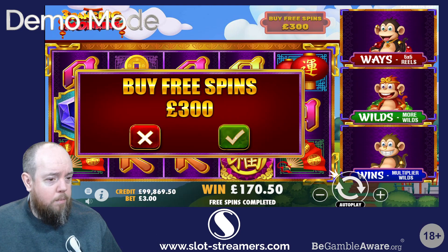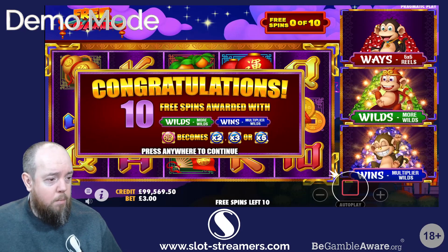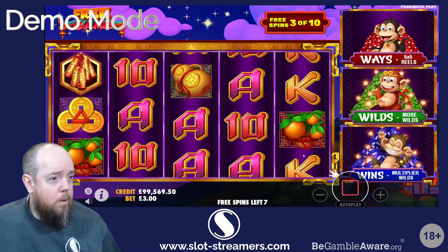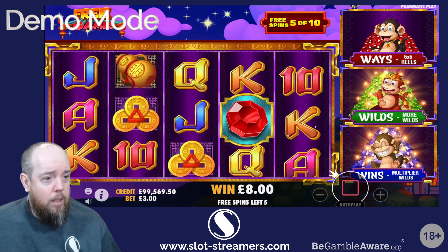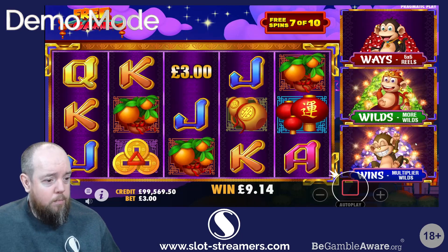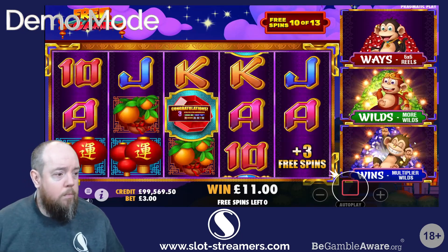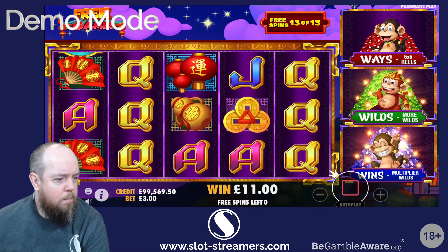Let's try that one again. This time we're getting wilds and win multiplied — more wilds and multiplier wilds. Again, it looks like it's trying to trigger the third one in the bonus. I think you only get five spins per monkey, so really you do want to have all three of them and get 15 spins with all of the features activated. I don't even know if that's possible.